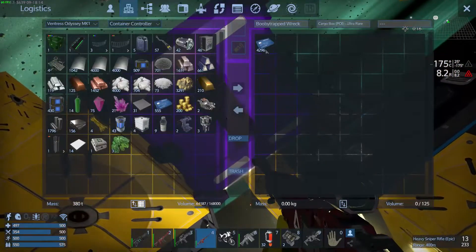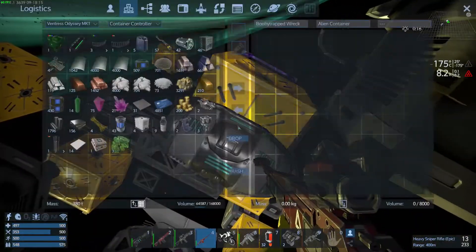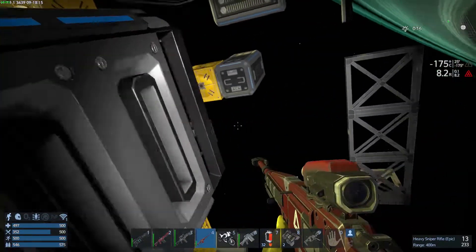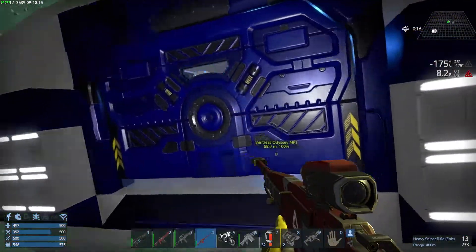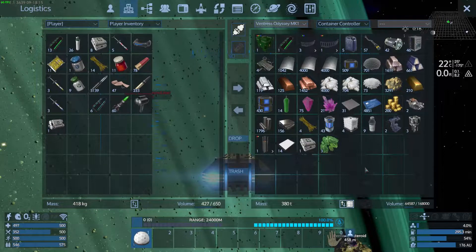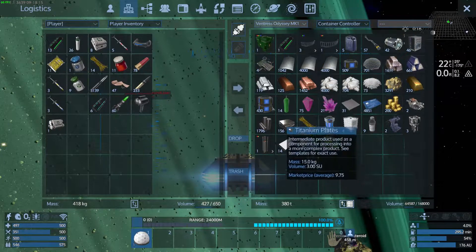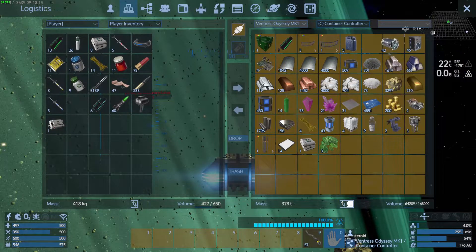Purple container - what do we got? Got some money, gotta love the money. I think we got it all. Well, that wasn't too bad. We got a handful of resources and we got a little bit of money. Let me double check that container real fast though. Let's see - did we get anything crazy good? Well, we did get like 40 of those and 40 of those. Another hundred of this, 57 of that. I don't think that's a whole lot towards what I need, but I'm going to go ahead and throw it into the factory anyway.